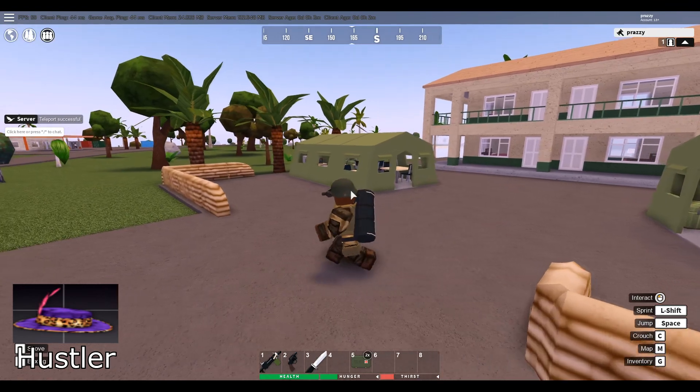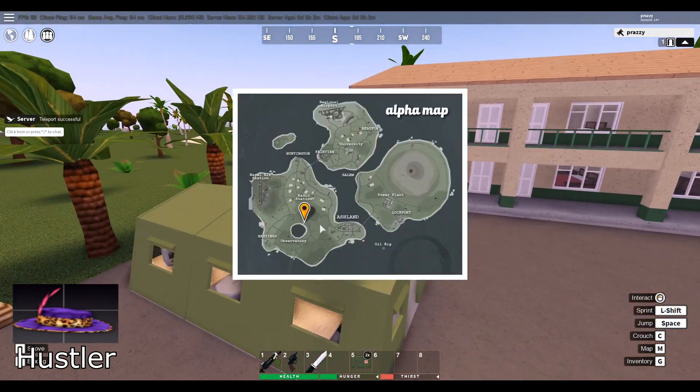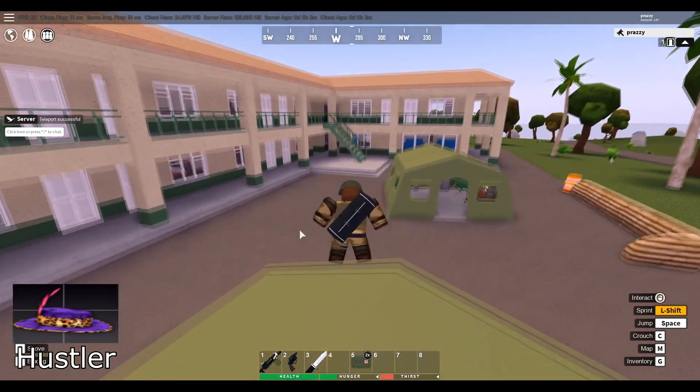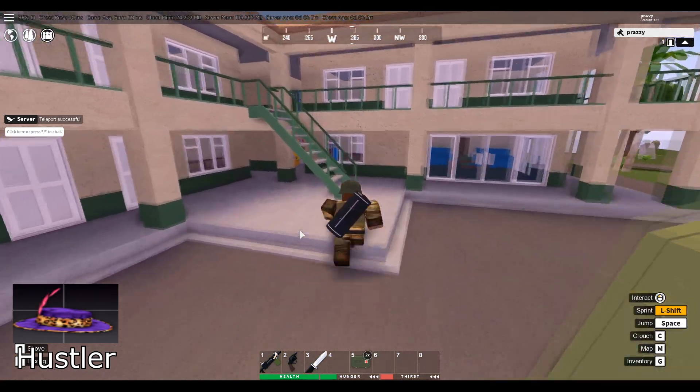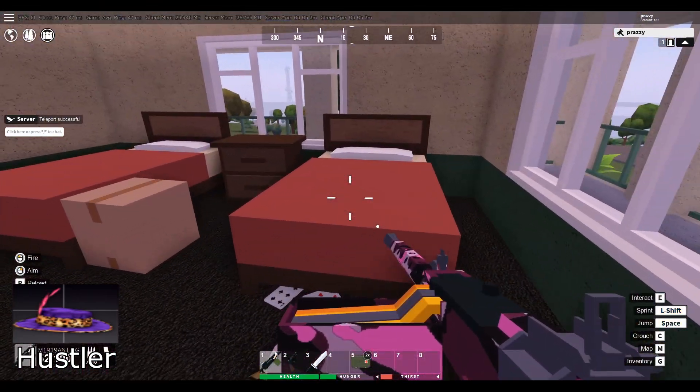As a bonus, I wanted to add the location of one of the new outfits — the Hustler outfit. It spawns at the lake resort, just northeast of the crater lake. Come to the lake house, go up the stairs, and the Hustler outfit will spawn right here on this bed.